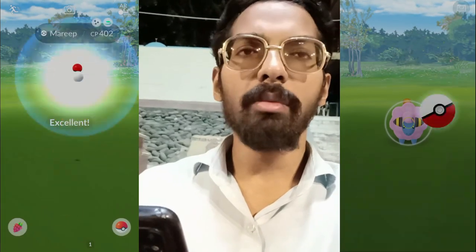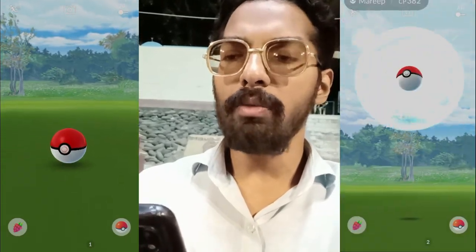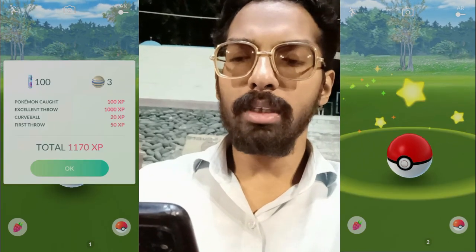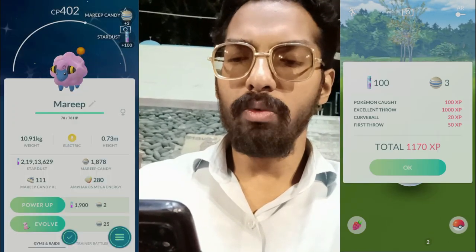Starting from 2 p.m. to 5 p.m. local time, Marill will be appearing more frequently. And when you evolve your Marill during the event, you will get Azumarill which knows the Dragon-type move Dragon Pulse. Talking about the Community Day Classic highlights, let's open up the Pokémon GO app and check it out.